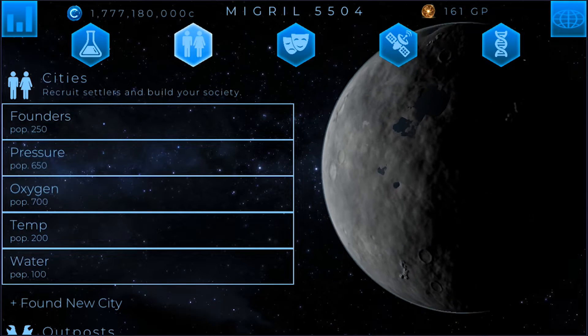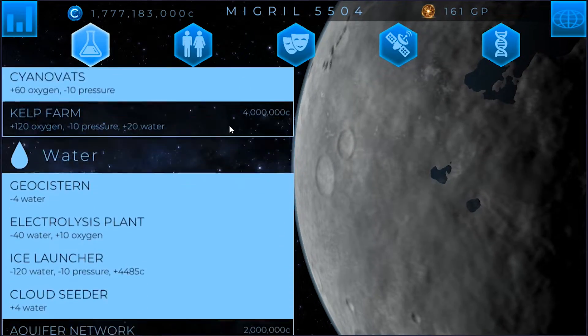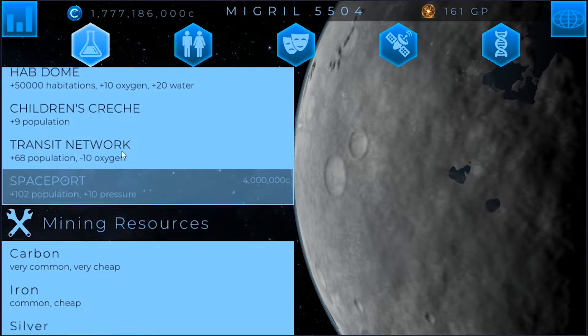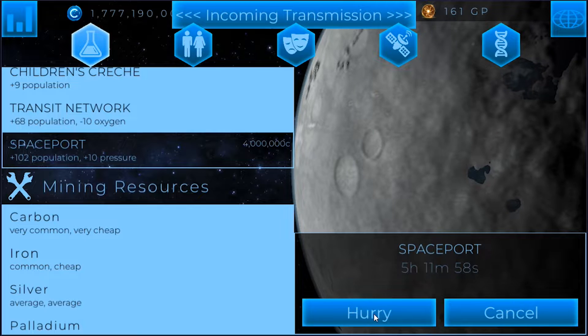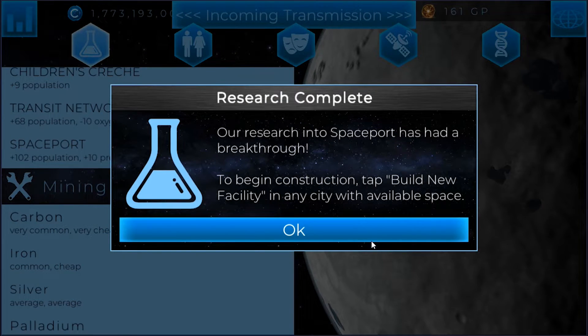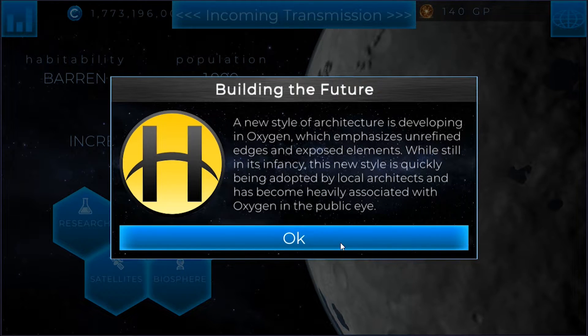Now for research, let's see what we want to research next. There's not a whole lot we really need. Eventually I want all of this stuff researched, but I think it's time for us to finally go for the spaceport and research that. I'll go ahead — because I've got a lot of Genesis points I've been saving up — I'll spend those Genesis points there and grab up the spaceport so I can throw it someplace.